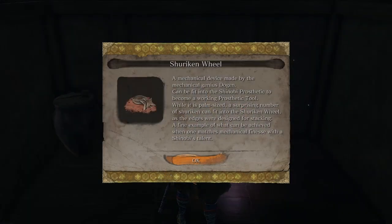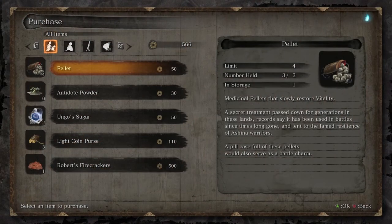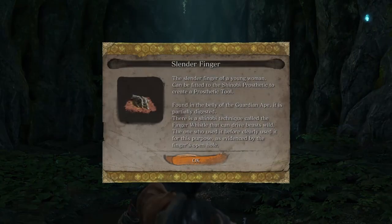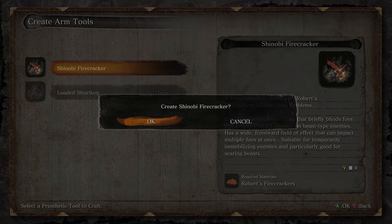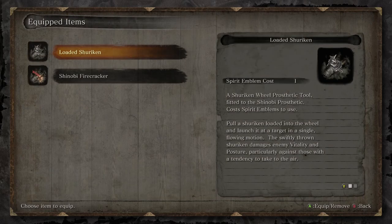Some of these tools can be found for free, some need to be bought from merchants, while others need to be fought for to be acquired. Bring these tools to the sculpture to be fitted into the Shinobi Prosthetic, and then you can freely equip it in the menu.